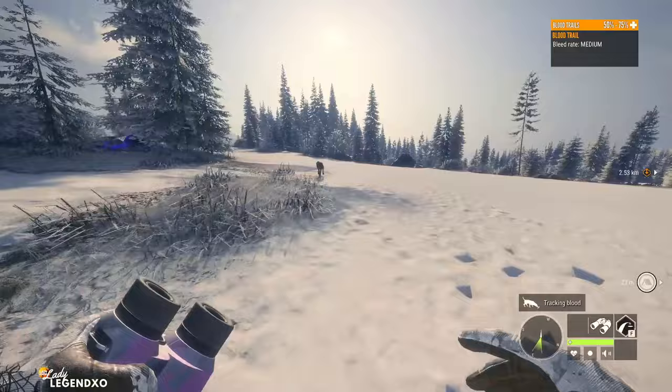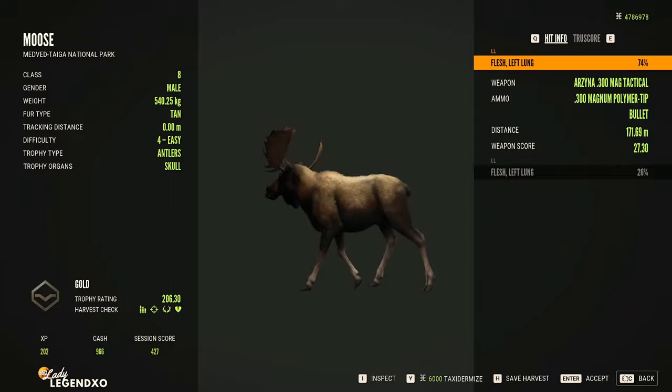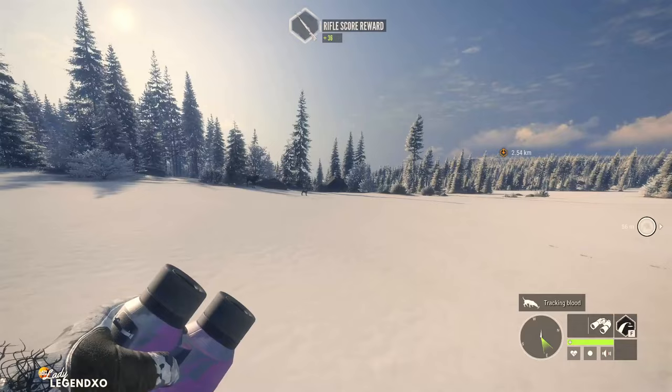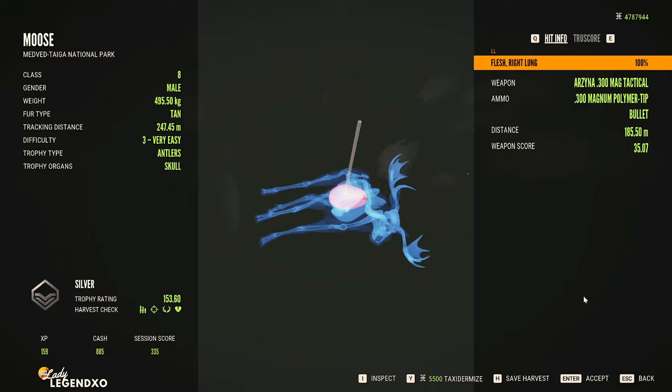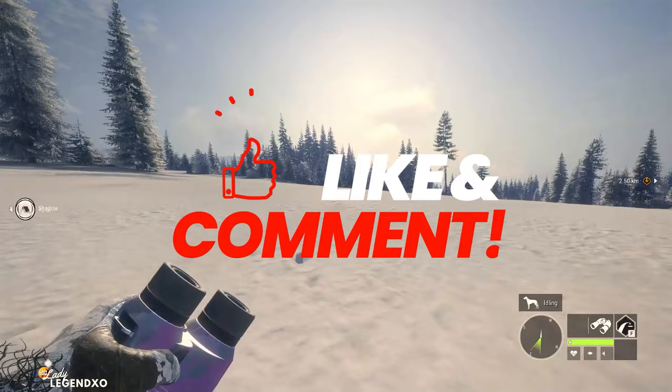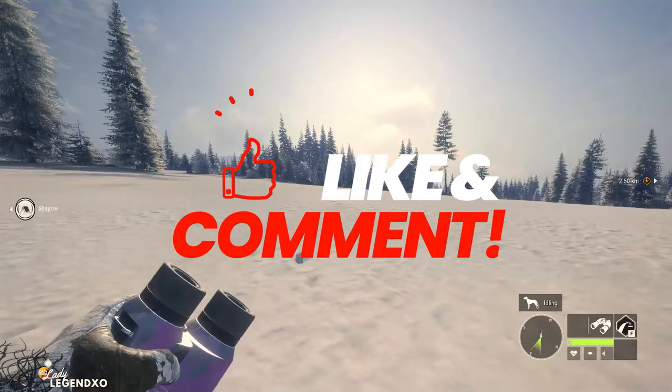Here is our moose — pretty good penetration, we actually got two vitals on them. I have gotten double lung with the Arzina before, not every time, but it definitely is possible. Because of the angle on the next moose, we didn't get double lung, but it definitely did a great job. It has an accuracy of 90, a recoil of 75, a reload speed of 59, and a hip shot of 50 with five shots. If you enjoyed the video or learned anything at all, hit that like button. If you're new to the channel, smash that subscribe button for more Call of the Wild content. Click here for the top 12 best DLCs for new players in 2024.